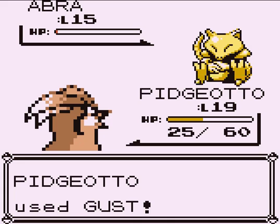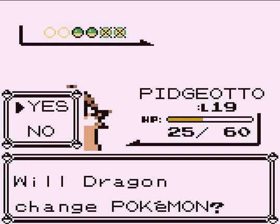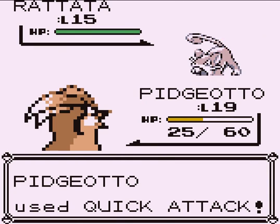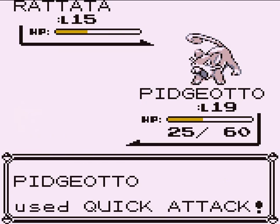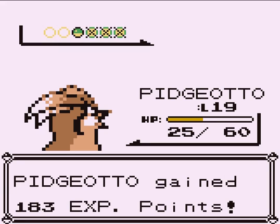Abra is really fast and evolves at level 16. I'm going to catch one to try something I've never tried before, but I've seen it done. I might also catch a Rattata just as an HM slave because I'm going to need something that knows Cut.